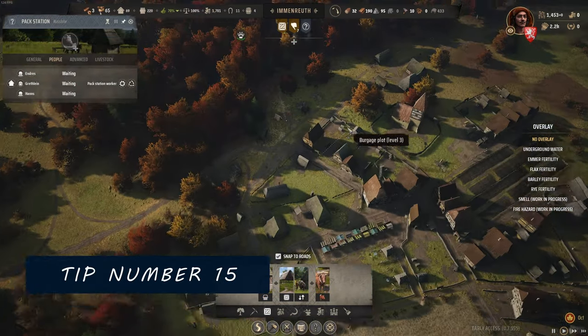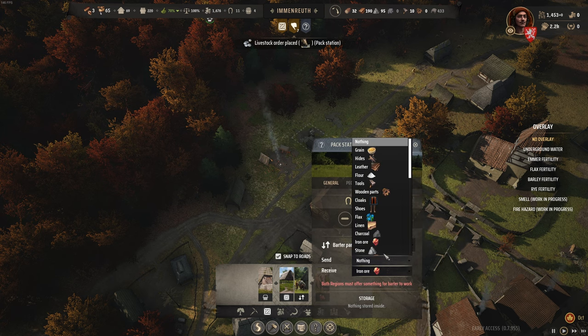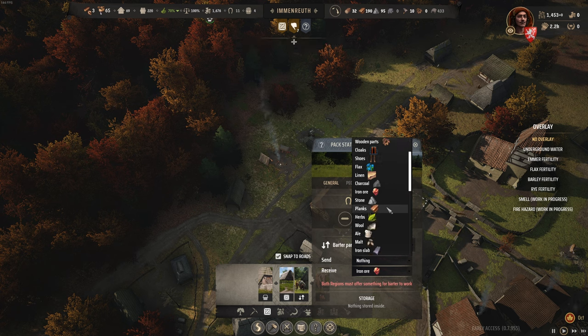Number 15. You can exchange goods between regions with pack stations. Those come with two stable spaces, and to work you need to pick a barter partner and select the goods you want to send and receive. The barter value determines how many of the goods you get for one unit of the good you send — or at least that's how I think it works.